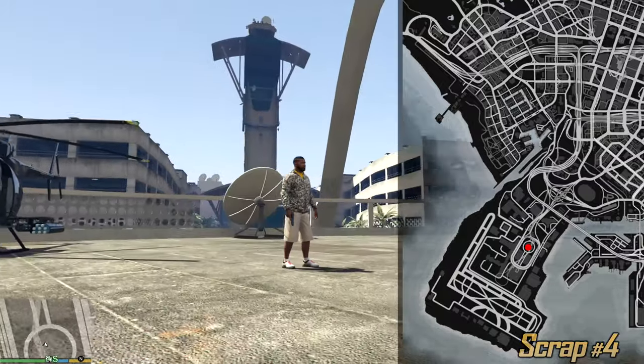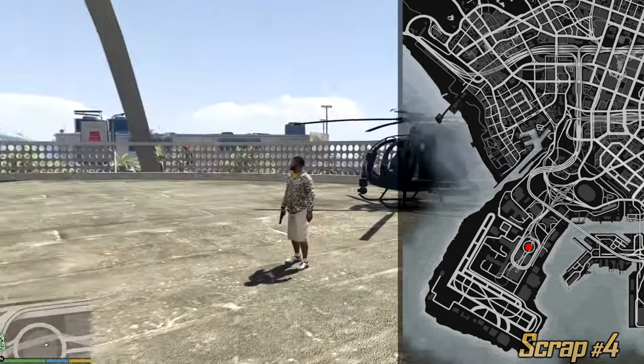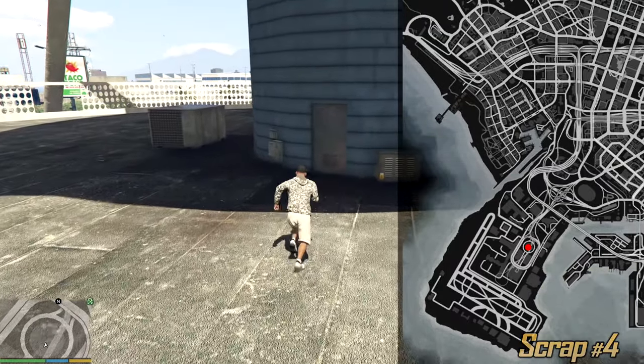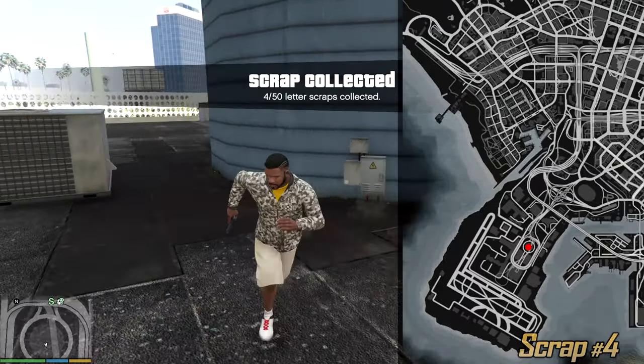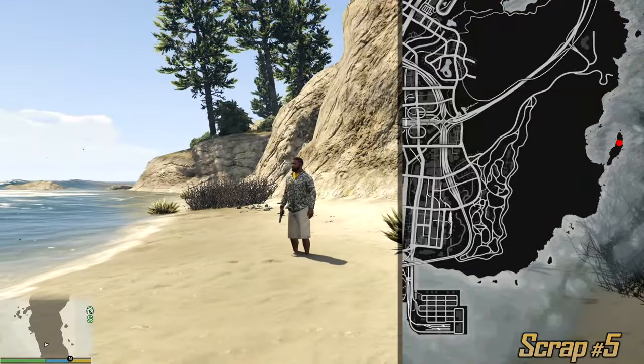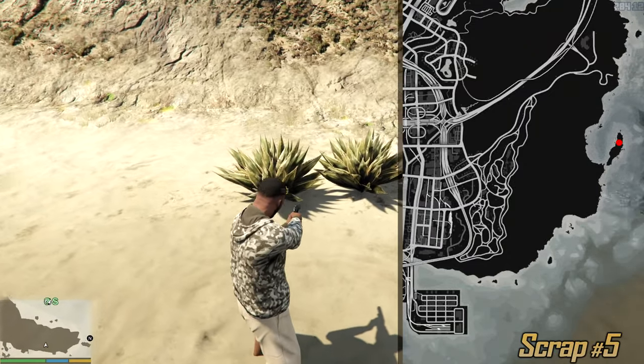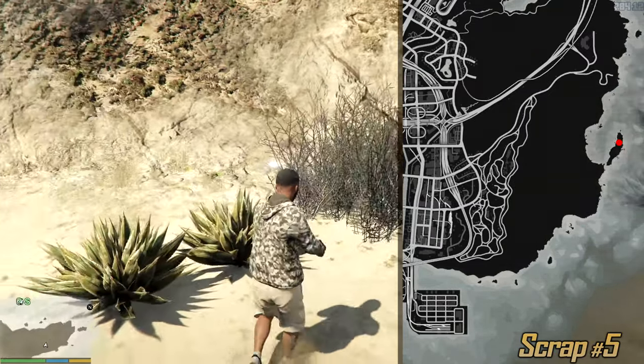If you don't already have a helicopter you have to get one for this letter scrap, which is on this circular thing on the ground right next to this door. We have many islands in GTA 5 and this is quite a big one. For this one look for this beach, and on this beach we're gonna find two spiky bushes and a very hairy bush.